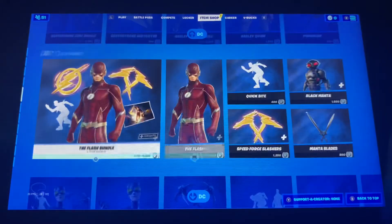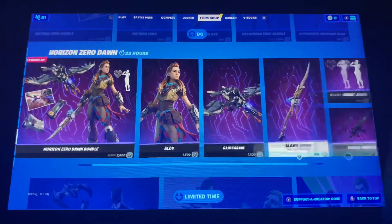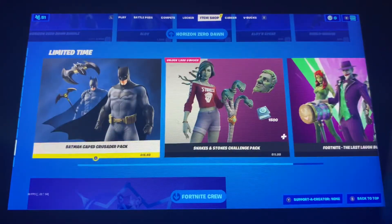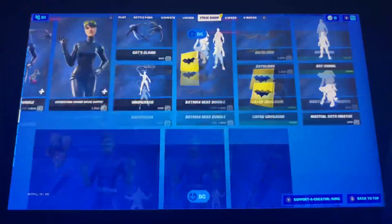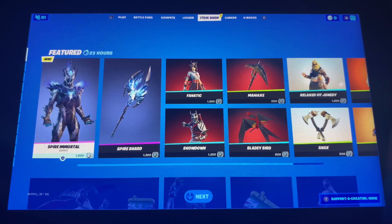And then we also got all the DC bundles still here, as well as the Horizon Zero Dawn bundles. We just got these three — actually four — limited time offers, because we also got the Centurion bundle, and then there's the Coupac skin if anybody wants to get it. And that was all from the item shop for today guys, I'll see you next one, bye.